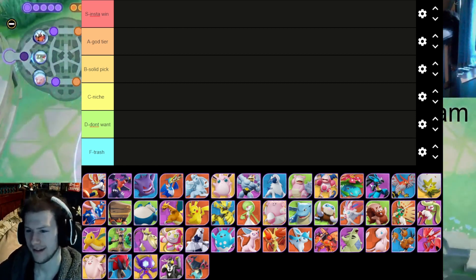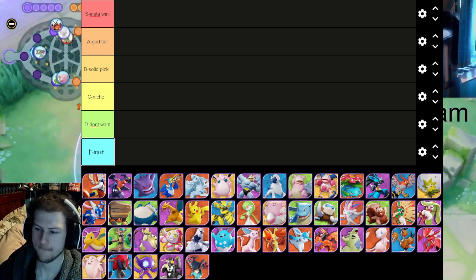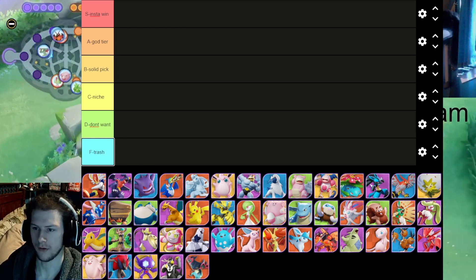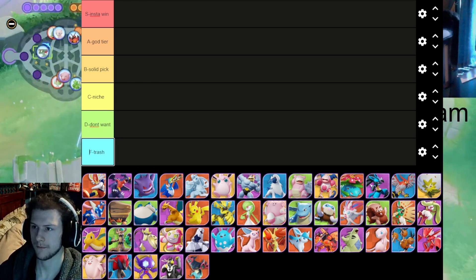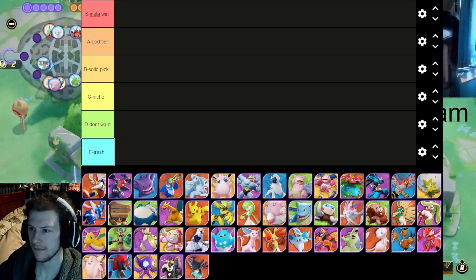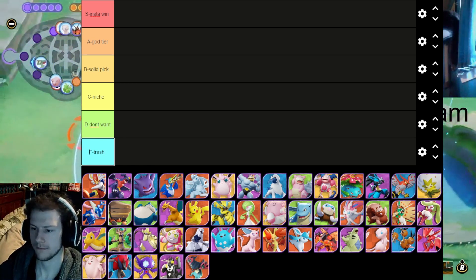First off, before we start, we gotta name the tiers. S tier is an instant win — no matter what you do, if you have this one on your team you will win. A tier has two mons you want on your team every game. B tier is solid mons — pretty good to have. C tier is a little niche; if someone knows how to play it they could pop off, but it's gonna be rough. D tier you do not want on your team — it may work but has a high chance of losing the game. And Trash — never pick, garbage, get them out of here.